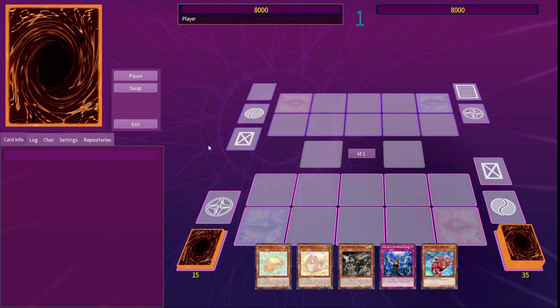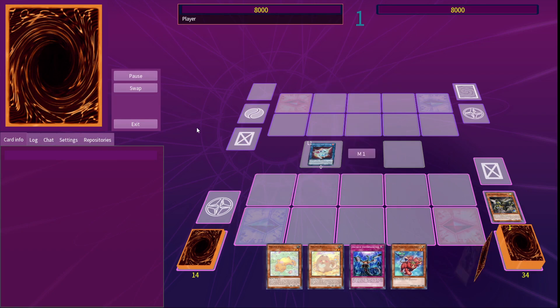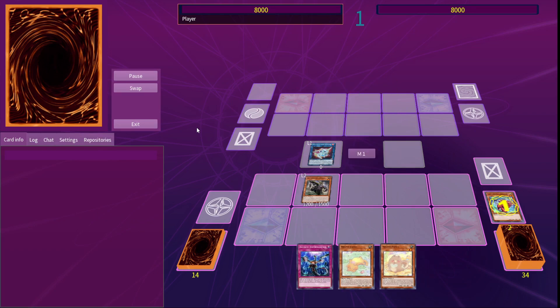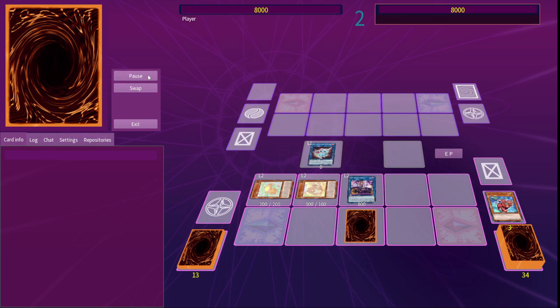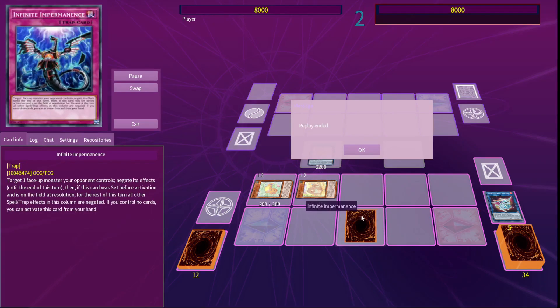This next hand shows you what you can do with a Nerval or Kit if the rest of your hand is mostly Melfies. Normal summon Nerval and link it into Almirage, then use its graveyard effect to add Keras. Use Keras to discard Cerburell, who summons itself back, and link those two into an IP Masquerena. Both Melfies summon themselves in the end phase. You've now still managed to end on 4 interruptions from Impermanence, Unicorn, and your two Melfies.